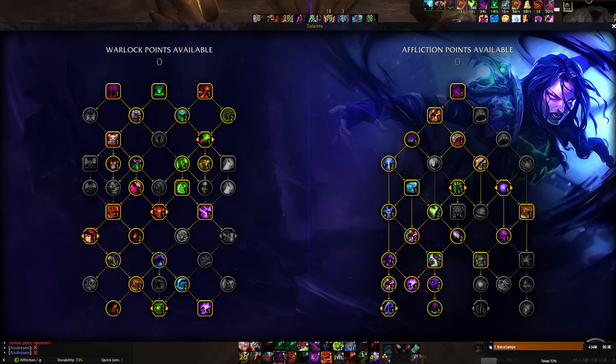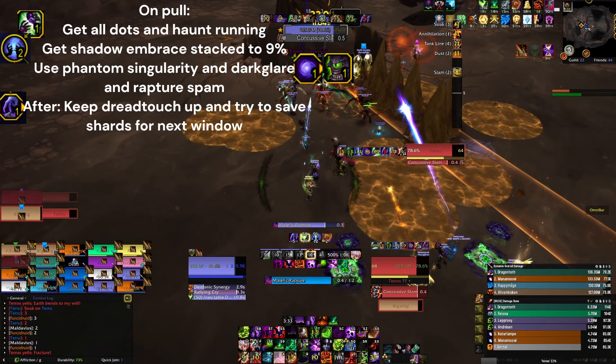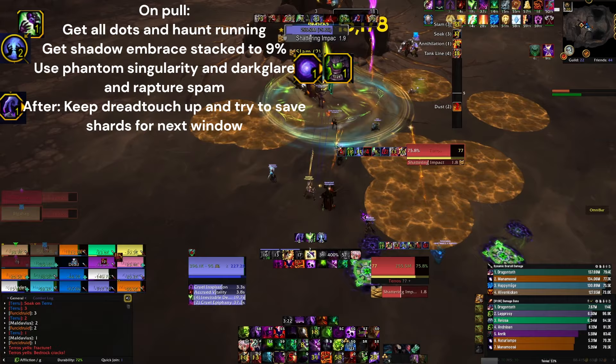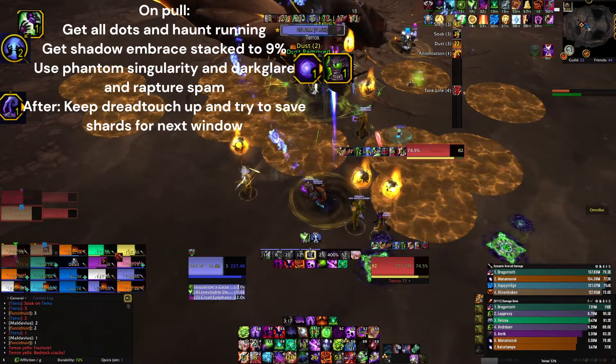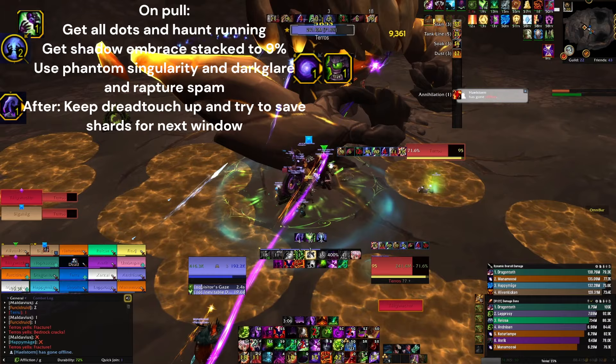Over the talents I use — they will make sense throughout the video. On pull, you want to set up all your dots and get Shadow Embrace up to 9%. When that's done, you press Phantom Singularity and Dark Lair, then start spamming as many Malefic Raptures as possible in the Phantom Singularity window. Malefic Rapture does more damage the more dots you have on the target, and Phantom Singularity is the longest cooldown of all your dots, so you want all dots on Terras when you start spamming.